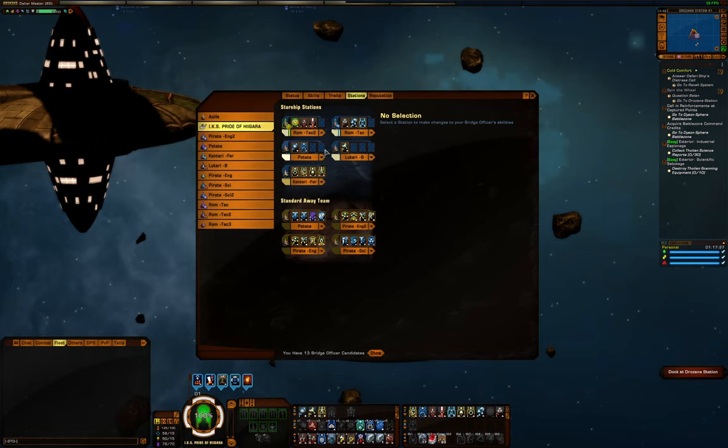Let me cover science next because that's quick. In the lieutenant universal seat I'm running Science Team 1, used to clear debuffs like subnucleonic beam or spore-infused anomalies drain effect. Then Photonic Officer 1 to help with cooldowns. This is not enough on its own, but I'm also running the Boimler Effect trait, or alternatively you could use some Borg duty officers, or any combination of the three.